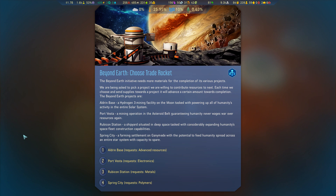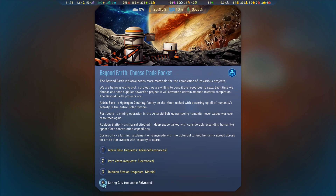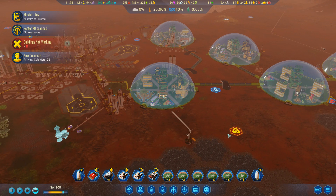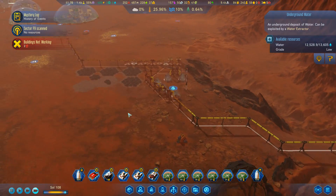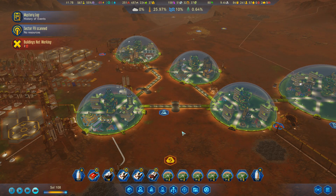The Beyond Earth Initiative needs more materials for the completion of its various projects. I don't want to send them another metal rocket, I could send them a bunch of polymers — not this time around. Water here is at 54%, down to 12,000. We'll live long enough before the moisture vaporator project is done — excellent.